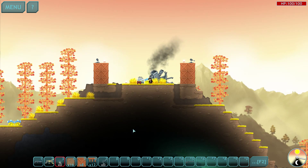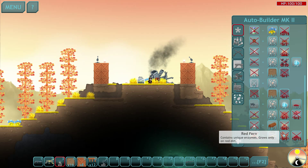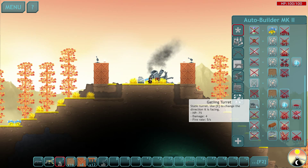Eventually we'll make this base a lot better, but for now we're focused. The auto builder needs spread ferns which we're nowhere near, but we have radioactive blood — we've been getting it from the animals we've been killing so we don't have to worry too much about that. And the gatling turret — I wonder if that's worth having.